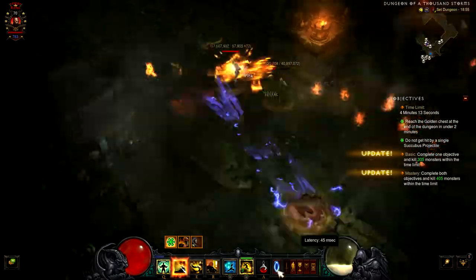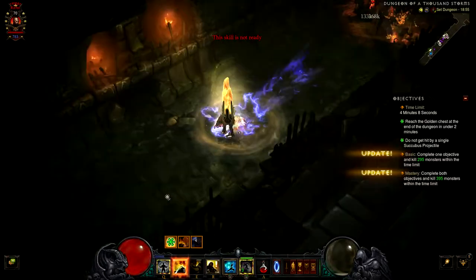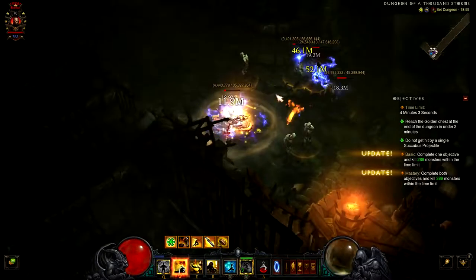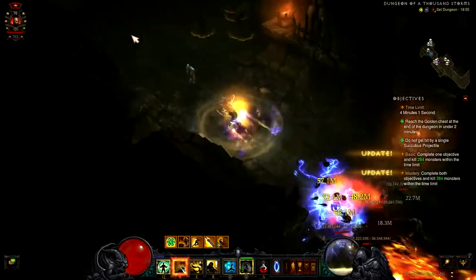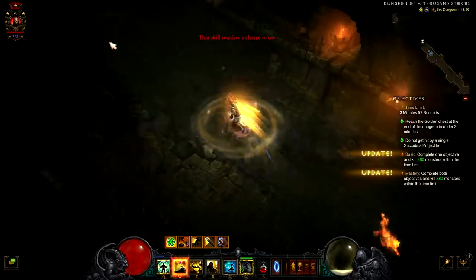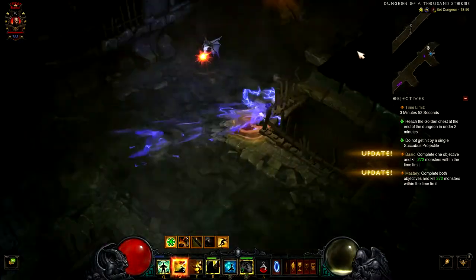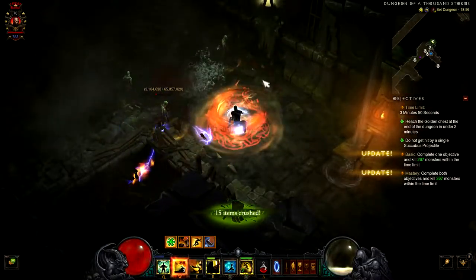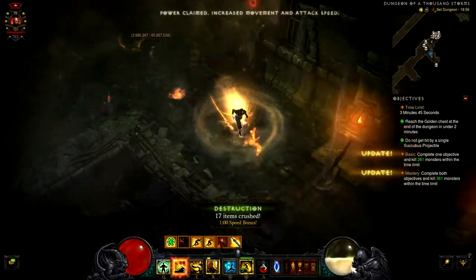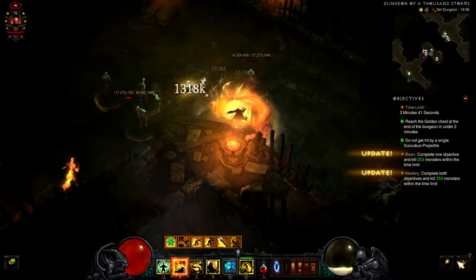The first objective is pretty easy. You just get the pylons, kill the elites, and then dash forward — try to get to the golden chest as quickly as possible. All I do is go for the pylons, kill the group of elites, and dash forward all the way to the end of the set dungeon.